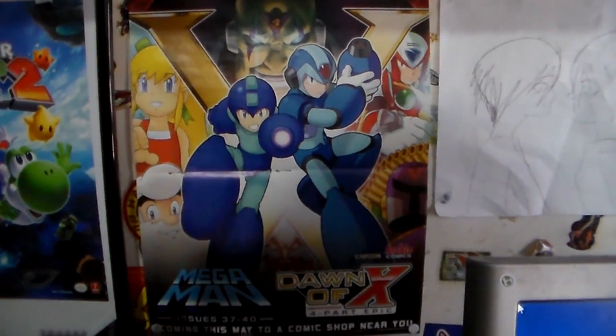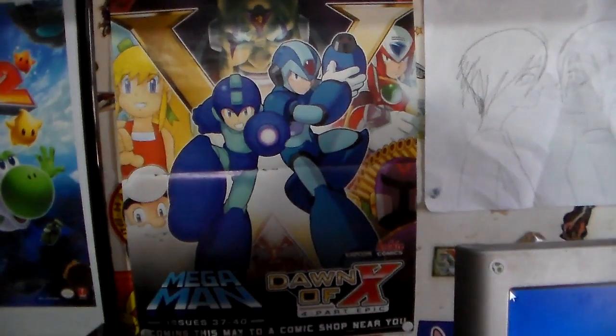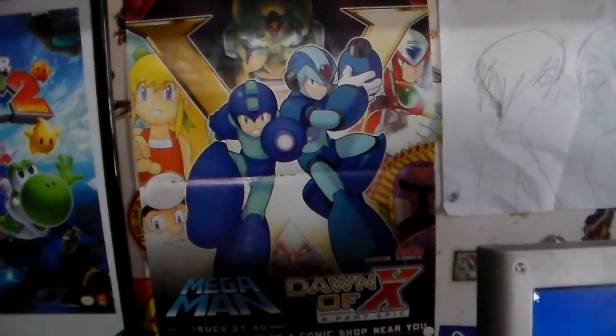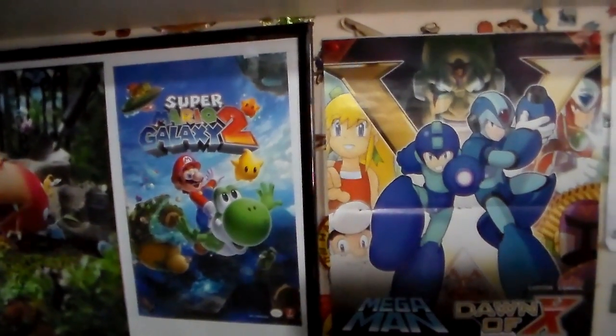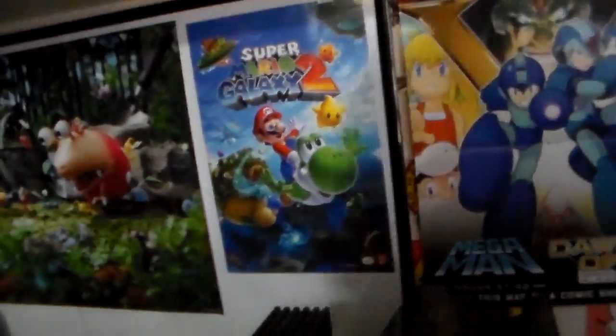We got this Mega Man Dawn of X — it's actually a comic, but this is like a centerfold. I got two of this comic, so I hung one up and have another one with the rest of my Nintendo Powers. Then we got a Super Mario Galaxy 2 poster that came with my Mario Galaxy 2 Collector's Edition guide — I put that in there because I didn't want to ruin it. Same with the Pikmin 3 poster, which I love so much. Also, there's a lot of stuff down here that I'll get to pretty soon.